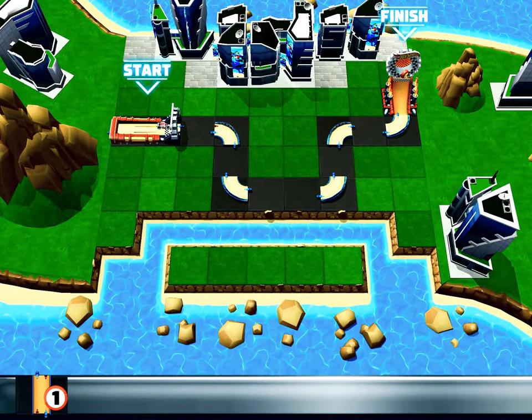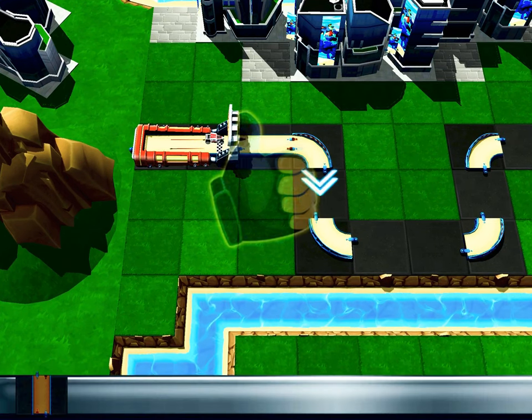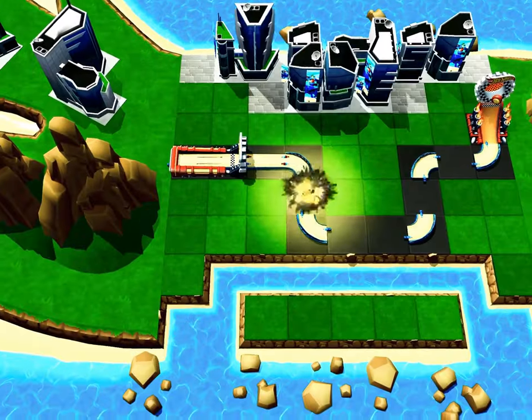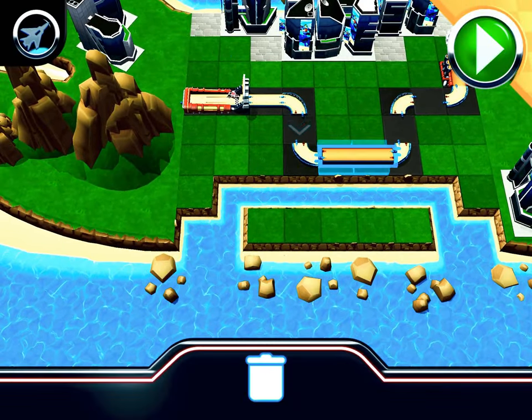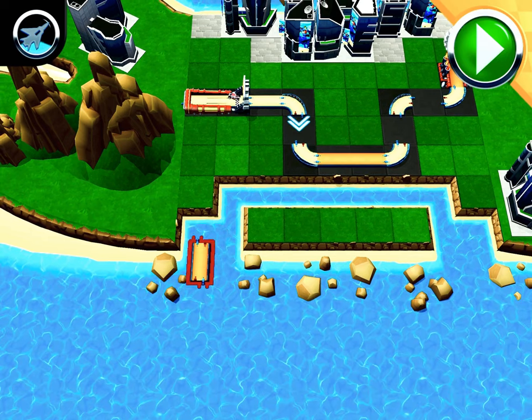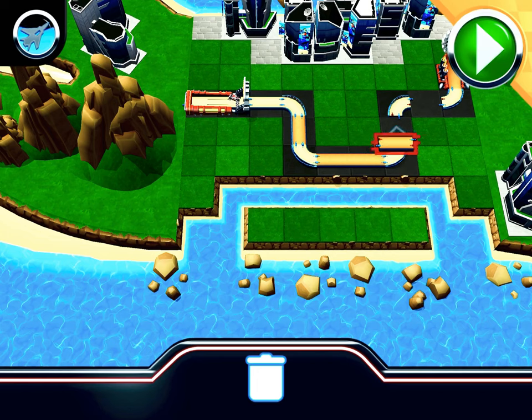Here are your track pieces — boom! Get busy building. Just grab a track piece, slide them over, and drop them where you think they fit. Awesome, you got this! All right, let's finish up the track. Test your track at any time by pressing the go button.